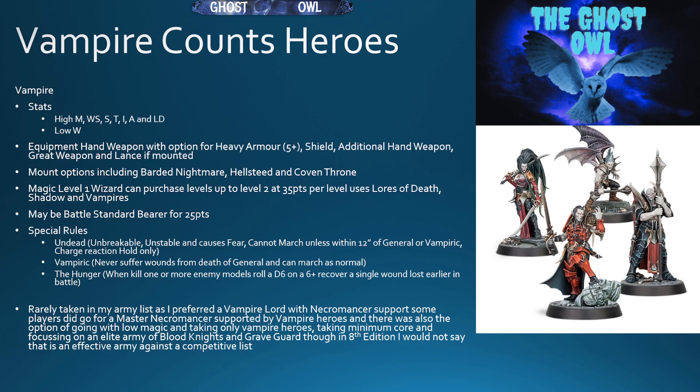The Battle Standard Bearer gives you, in addition to the normal rules, that undead within 12 inches suffer one less wound than they normally would due to the unstable rule, or when the general dies. Thinking about a Battle Standard Bearer is always an important option, and you'd expect something similar in Warhammer the Old World. Undead — whether Tomb Kings or Vampire Counts — are probably going to have some sort of unstable crumble rule, with means to mitigate it, and the Battle Standard Bearer could be something like that.